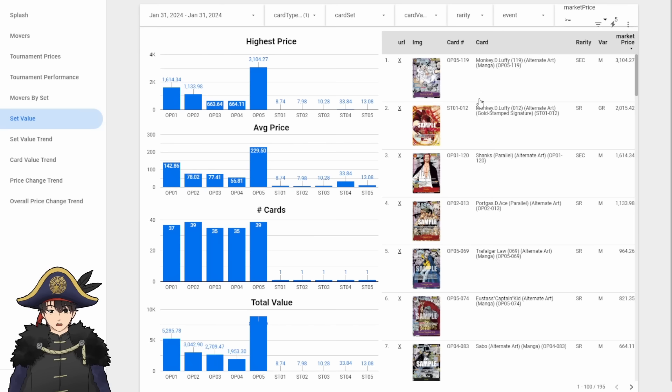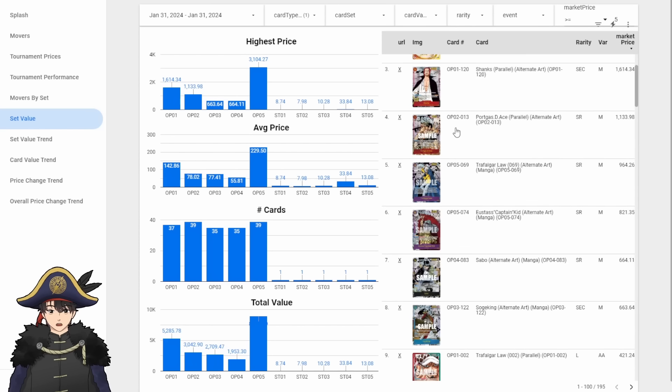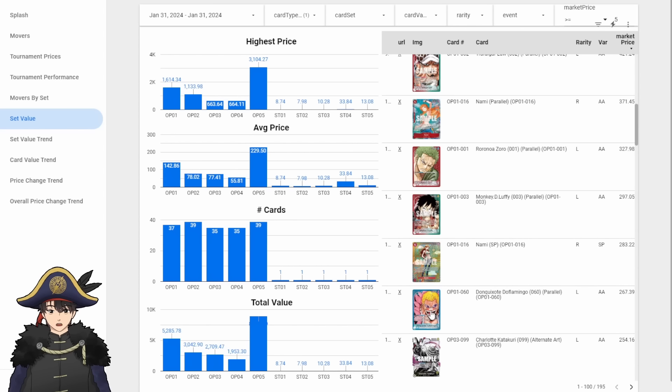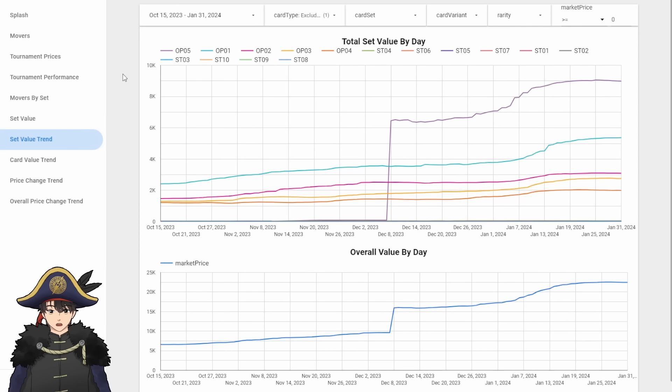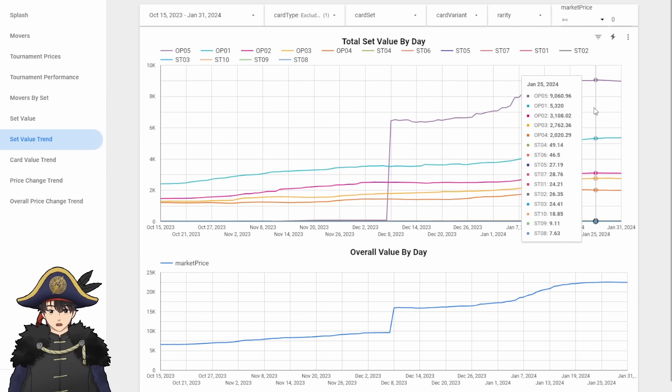Some of the Manga Rares are switching order. Law is almost $1,000 now. All the top cards are Manga Rares and the Titan Oda Luffy, then OP01 leaders. SP Nami is really climbing, passing even Blue Doflamingo and Alt-Art Katakuri — maybe she'll even reach OP01 Nami. The game continues to get more expensive, but lately the increase is not as sharp as before, and all sets have been kind of flattening out the past week or so.